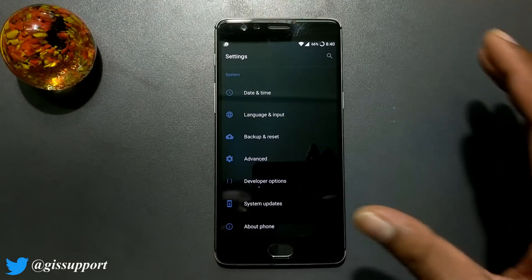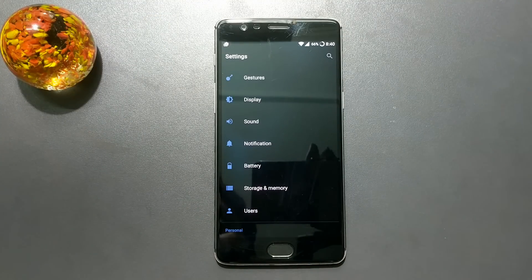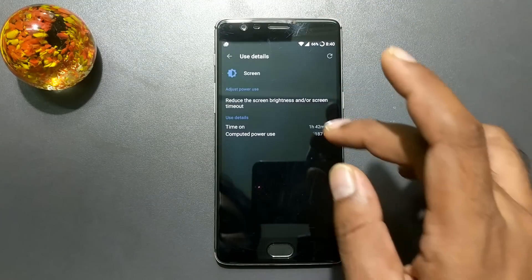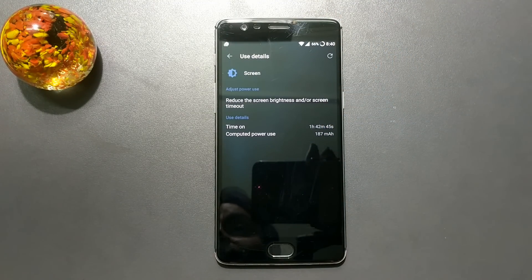I am getting an average of near four hours of screen on time. I have already charged this phone three times. Even after resetting I got four hours of screen on time. As you can see, we are at 66% and it has consumed about one hour 42 minutes — so it's pretty average, not great.